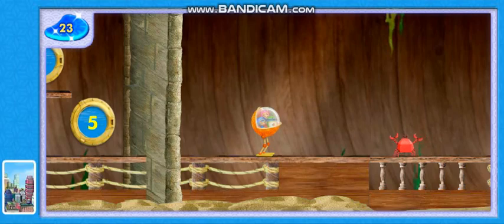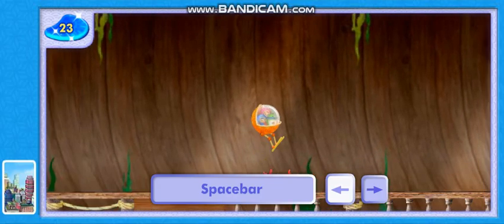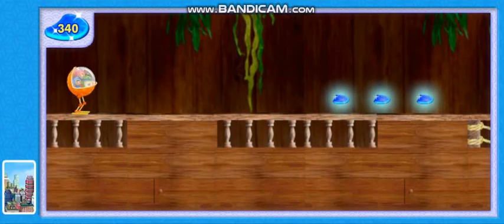But watch out — Squiddy has sent his robot crabs to stop us. Jump over them, or we'll drop a scale. Press the arrow key and the space bar at the same time to jump over them. Ready? Let's go.